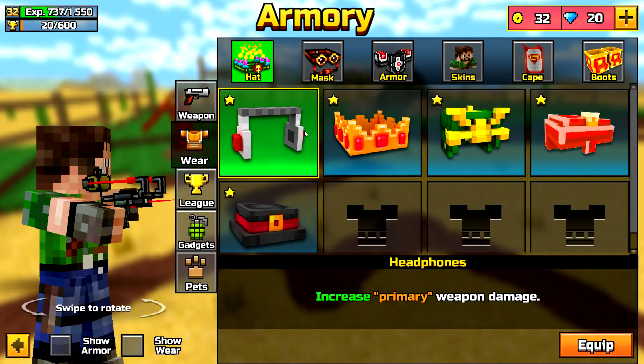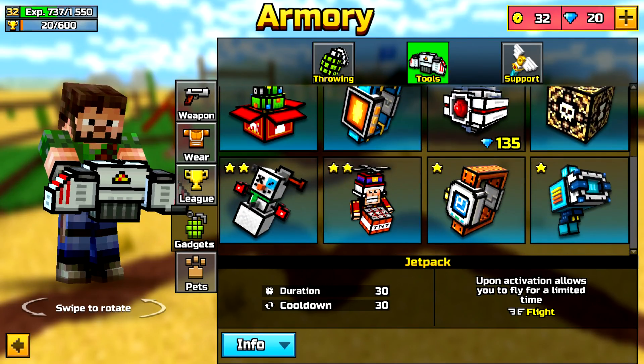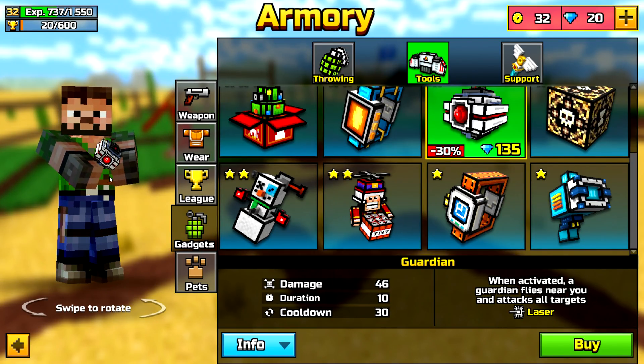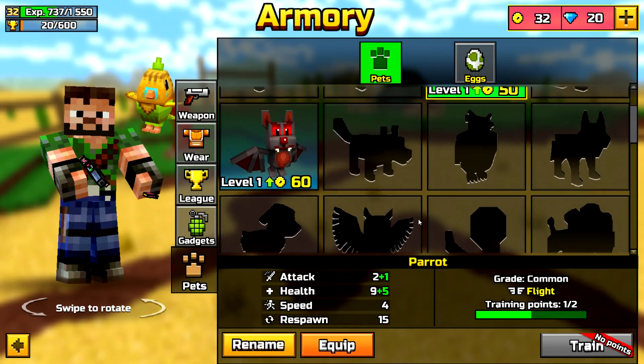We have no new wares, no new league gadgets. We have one new gadget which is basically another pet called the Guardian — when activated, a Guardian flies near you and attacks all targets, which sounds pretty cool. But it costs gems, which kind of sucks.